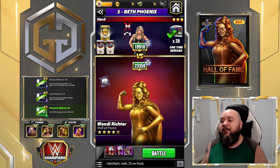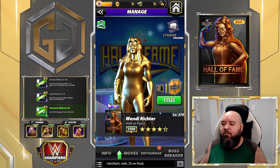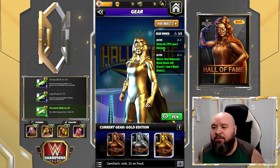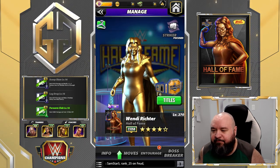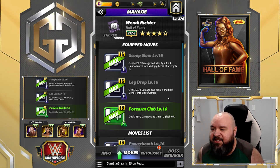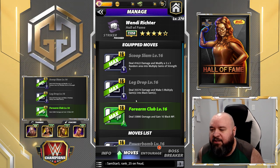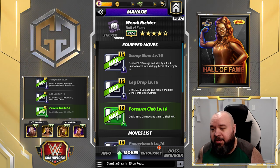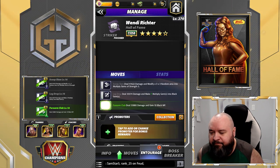First one we're gonna look at is Hall of Fame Wendy. I already had her at five star gold with a hollow star. I do have both gears — one makes gems do 10% more damage, the other makes moves that generate black gems create one more black gem. The moves we'll use are: Scoop Slam, a 9MP black move dealing 41.6k damage that modifies a 3x3 random area into multiply gems of strength 3; Leg Drop, an 8MP black move dealing 35.5k damage that makes 5 multiply gems into black gems — which will be 6 thanks to the gear; and Forearm Club, a 7MP green move dealing 33.8k damage that gains 10 black MP.